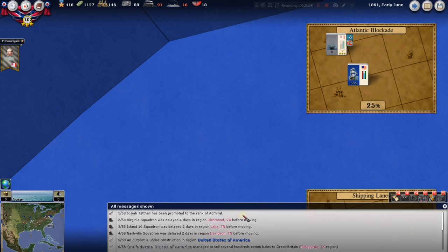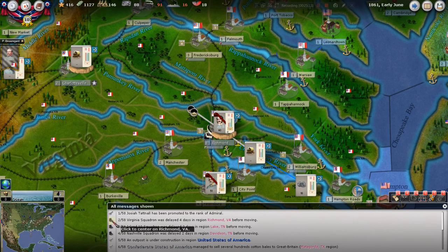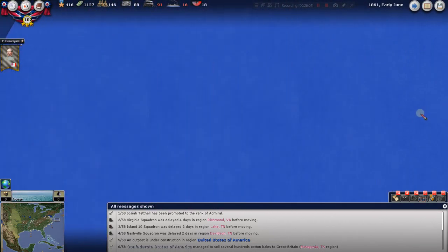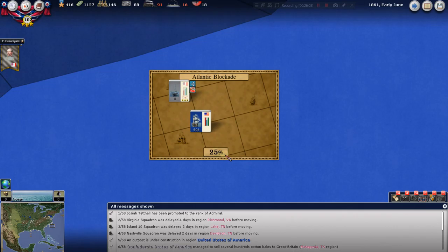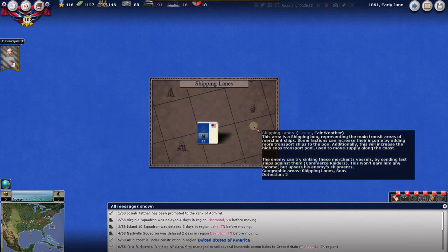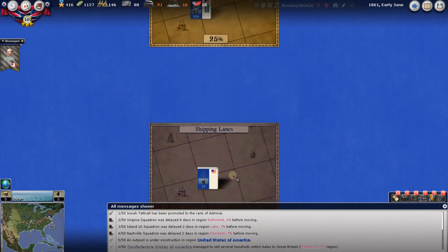The Virginia Squadron was delayed four days — that happens. We have a squadron of ships we wanted to get down to Norfolk. Norfolk is being blockaded because the Northern player can choose a full blockade or a more limited one — they decided on full blockade, as we saw in an early episode. These big ports are under a blue water blockade. Let's get out here to the Atlantic blockade — a 506 power that gives you an idea of how much better the Union Navy is.